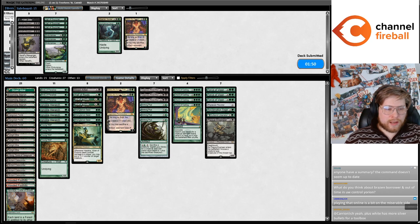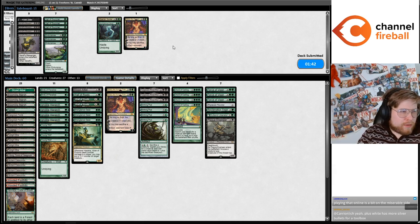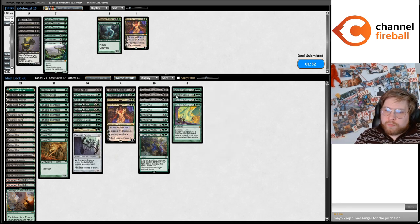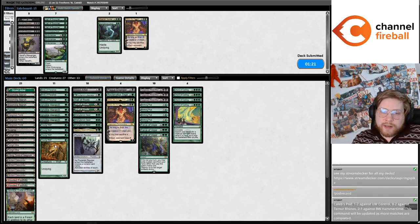Razor Borrower and Out of Time in Blue-White Control and Yorion — I'm not a big fan of either card, and they don't synergize together. You can't bounce your own thing with Borrower. Keep one Messenger for the Pod chain — that could be relevant. We have three three-drops to get. I guess you can't Pod Grist away.